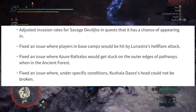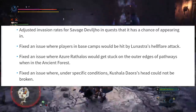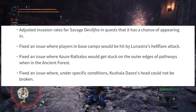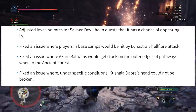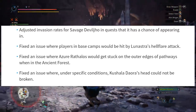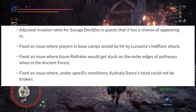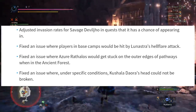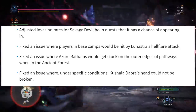Number eight: fixed an issue where players in base camps would be hit by Lunastra's Hellflare attack. They named the attacks — that's interesting. You're in a base camp and you'd still be hit by Lunastra's Hellflare attack. It's exactly what you would expect from a Lunastra fight.